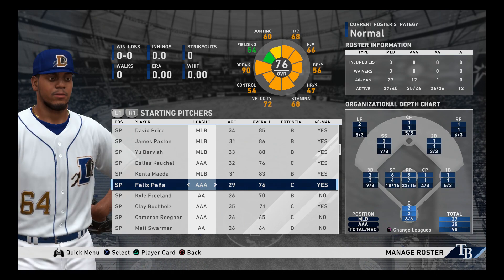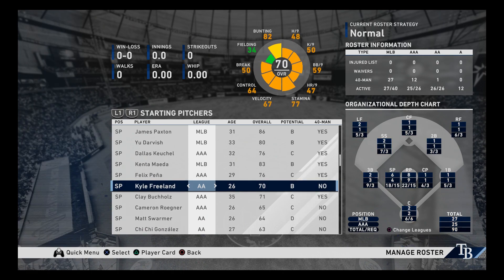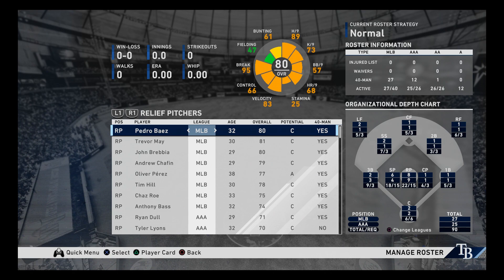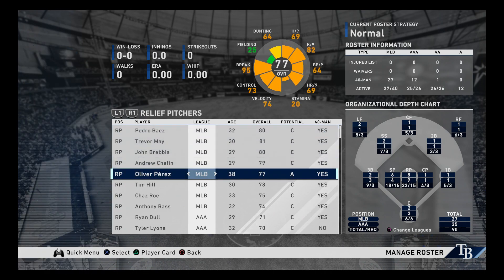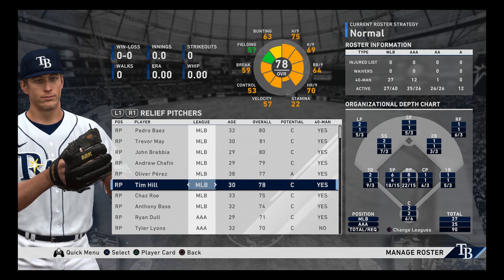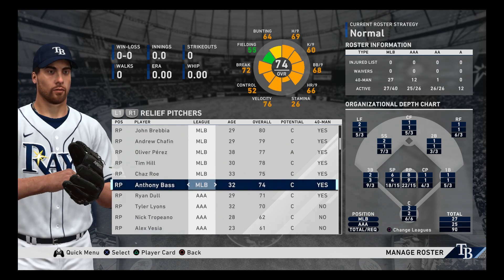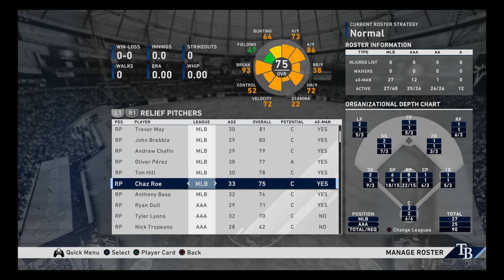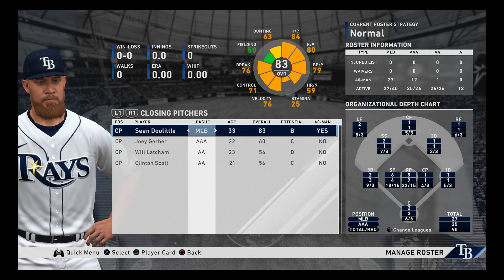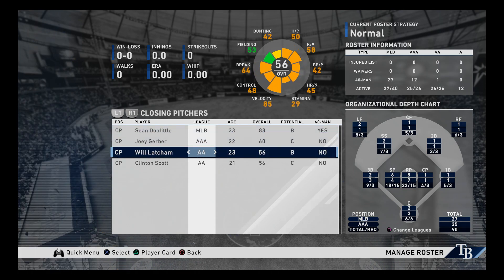In terms of minor leaguers, I have Felix Pena — not bad, good depth. Let's look at the bullpen. We've got Baez, May, Brebbia, Jafin, Perez. This is not a bad bullpen, honestly. Anthony Bass — is he still considered a long man? He used to start. Sean Doolittle is closing, though there's not much closing depth.